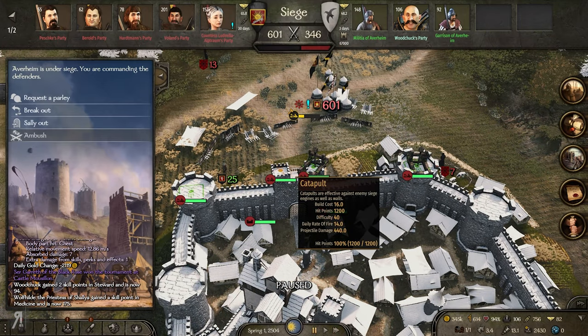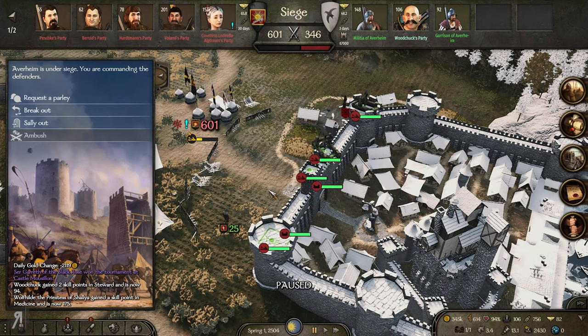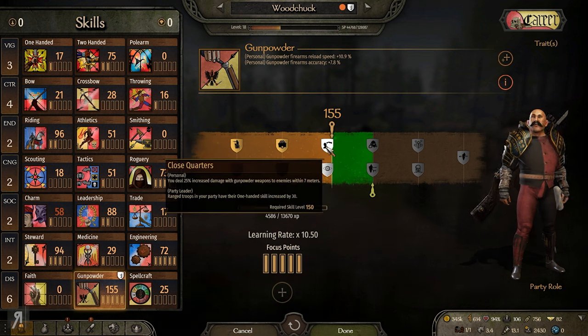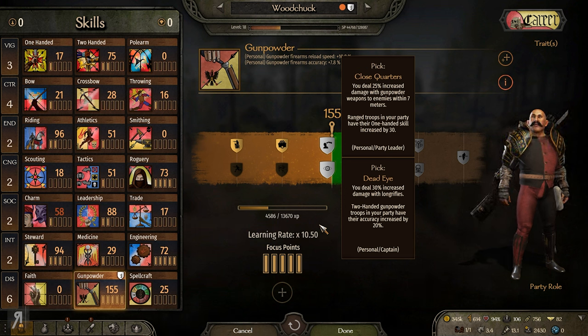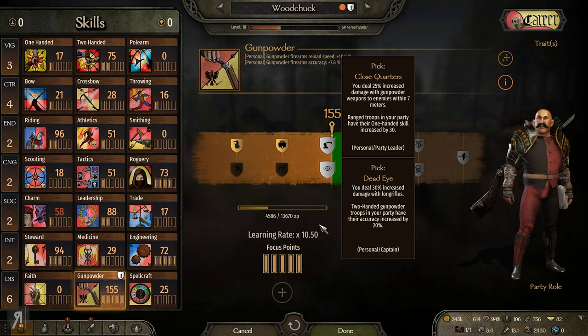It doesn't actually force them into the siege - that used to happen in the previous version of the game. Maybe it happens sometimes, maybe other times it doesn't. Oh well. Whatever the case, we have finally reached 150 in gunpowder, so let's have a look at the perks. You deal 25% increased damage with gunpowder weapons to enemies within seven meters, and ranged troops in your party have their one-handed skill increased by 30.